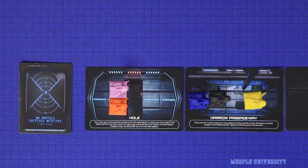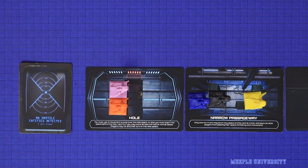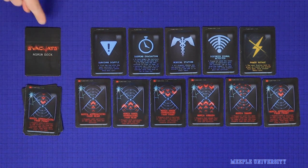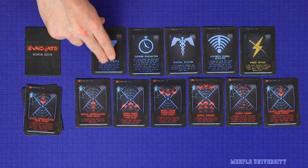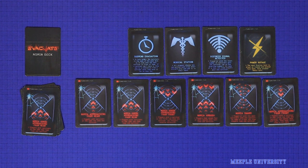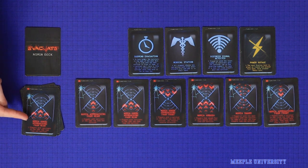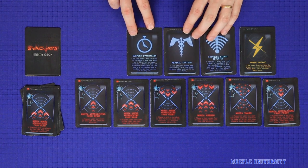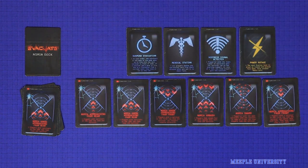Blue cards have neutral or positive effects for the players, and no Nomia will attack. After all Nomia cards have been drawn and resolved for the round, each player who lost at least one survivor must add a new card into the Nomia deck from all of those available. New cards are added to the Nomia discard pile. Players may choose more blue ones to help the humans out, or may try to stack Nomia cards in a way that benefits their strategy — such as by adding more cards which will attack from the rear, if you've got a strategy which has you out the front of the pack. There are many more attack cards than there are positive cards, and so as the game goes on you will have more and more Nomia in the deck.